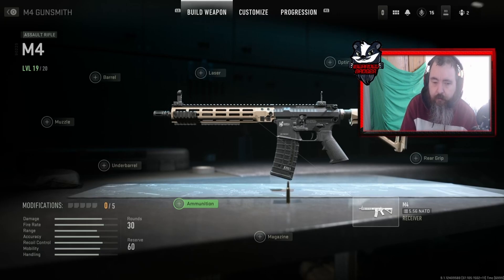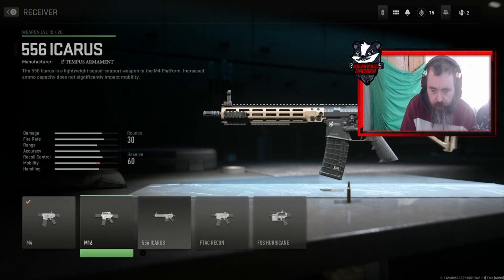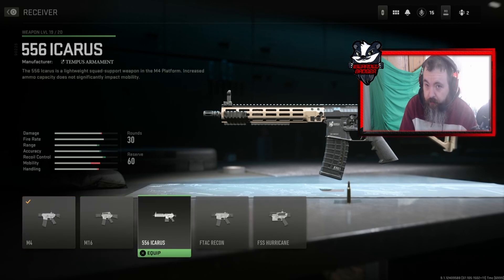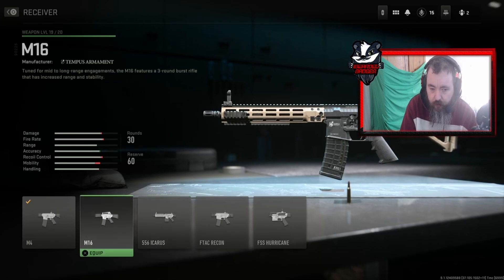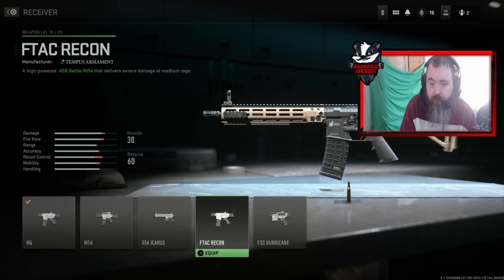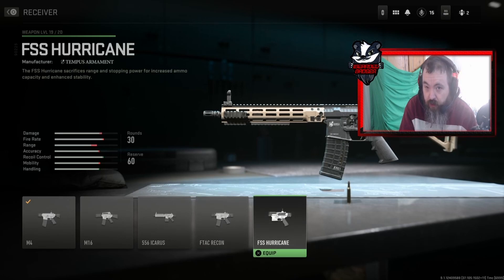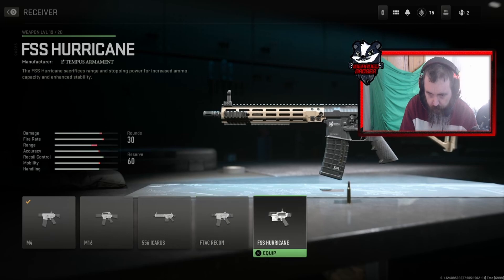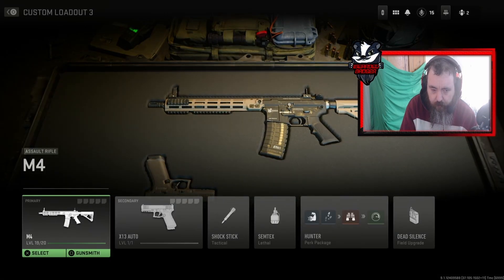This is where I'm going to be negative. So you'd think, it's an assault rifle, fine — but if you put a receiver on it, you have to unlock all these by using them. So with the M4, to get the Icarus LMG variant you have to use the M4 to unlock that. To unlock the Recon you have to use the Icarus and level it up. To unlock the M16 you have to level up the Recon. And to unlock the SMG variant you have to use the M16.